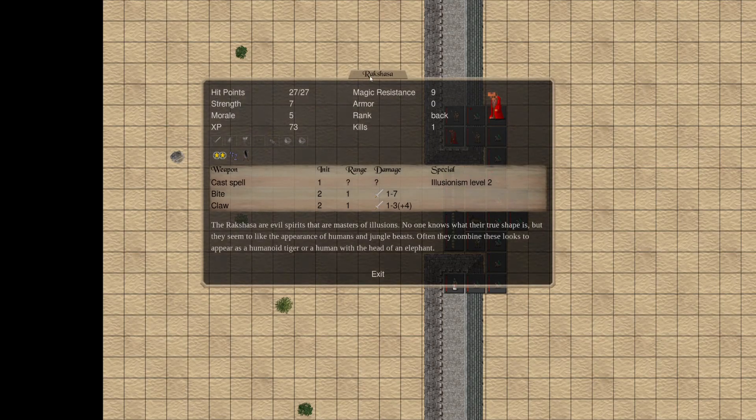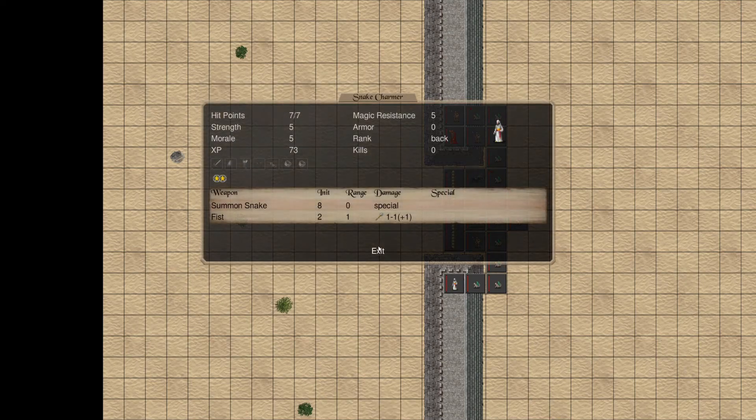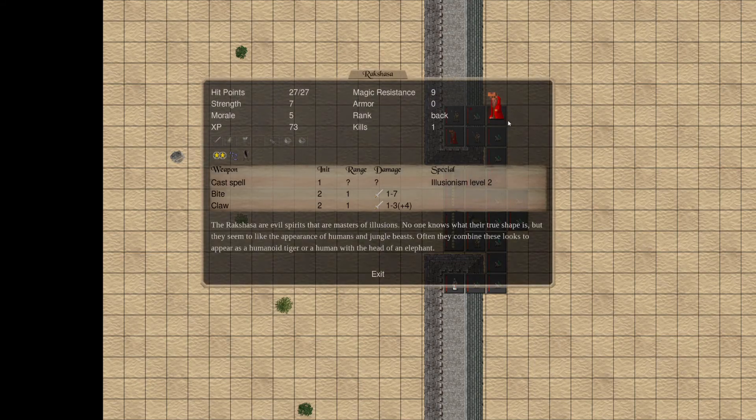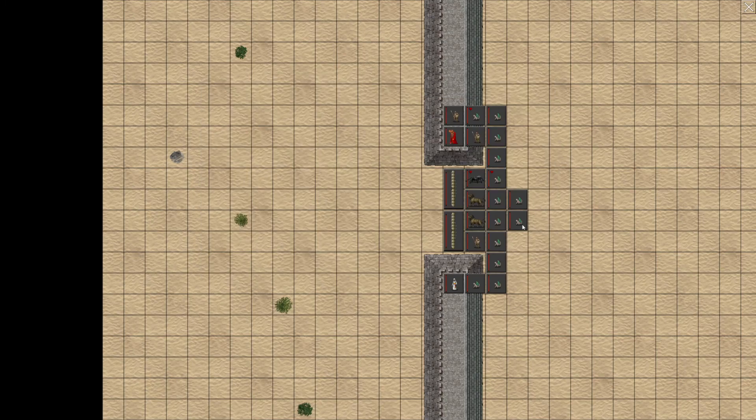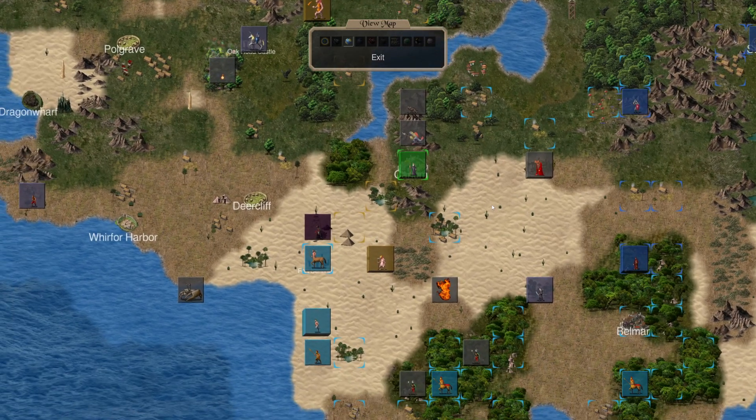Wanted to show this guy off — Rakshaka. Kind of an interesting sprite, but they're Masters of Illusion. I've heard some people comment: if they're Masters of Illusion, why would they choose this form? I have nothing I can tell you. They create mirror images of themselves though, and they've got flying monkeys. Anyway, I hope you enjoyed the video. If you did, please like, comment and subscribe, and I will catch you guys next time.